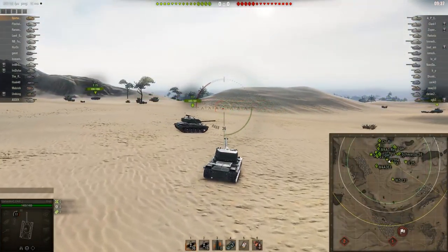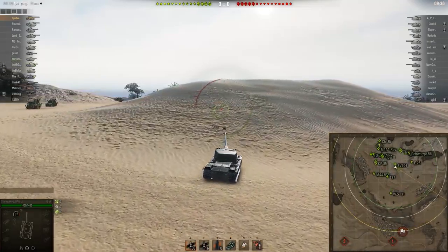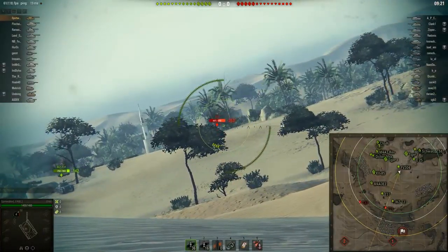It is almost impenetrable if it's hull down. He's playing the Sand River Assault game mode, which is a mode I haven't played in quite a long time. He's moving over toward the ridges - of course he's going to go right away and try to find a ridge he can play with and start going hull down on some enemy tanks.